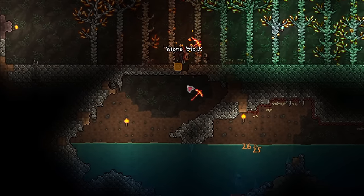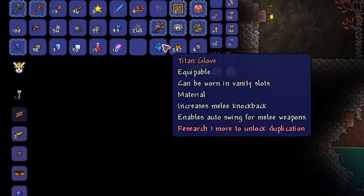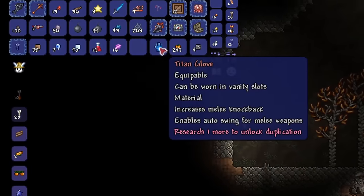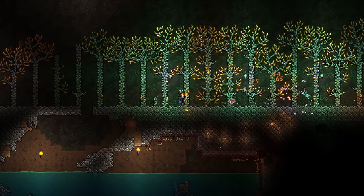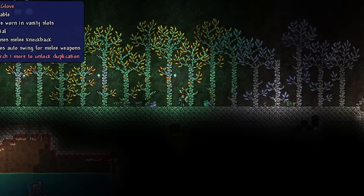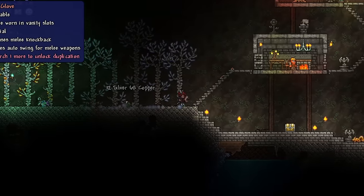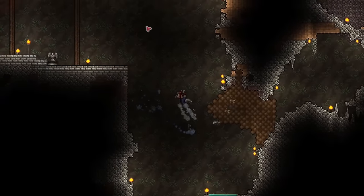Somehow there's a mimic below our gem tree farm, so that's nice. It dropped a titan glove, which is kind of interesting. The titan glove is a melee accessory, but it actually enables autoswing on whips. So with this equipped, you can simply hold down your mouse button to whip continuously. I'm not too sure if I would use it — probably not — but you can if you like the autoswing.